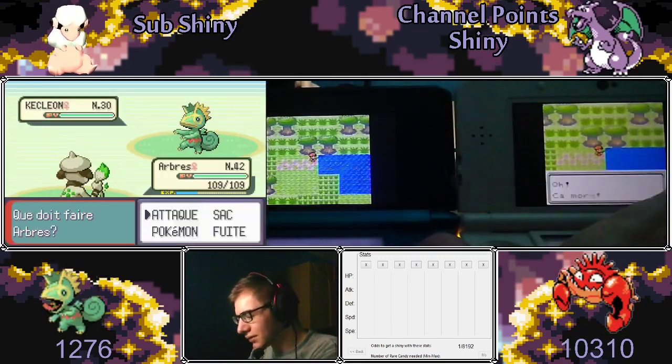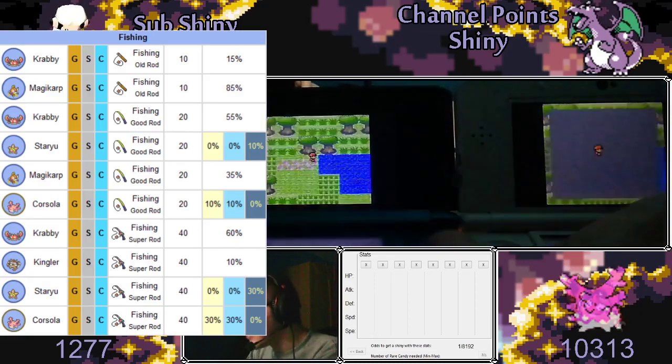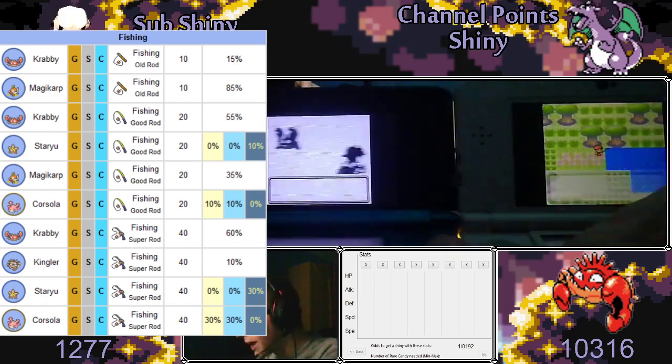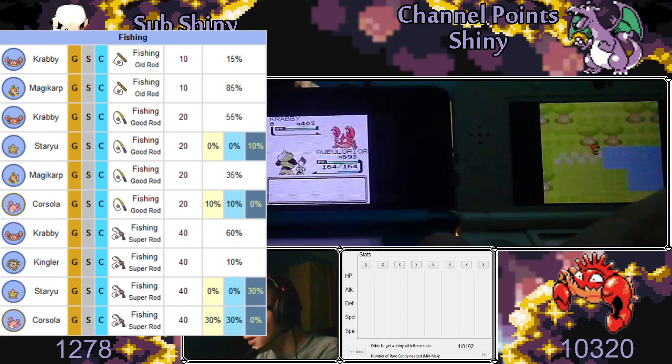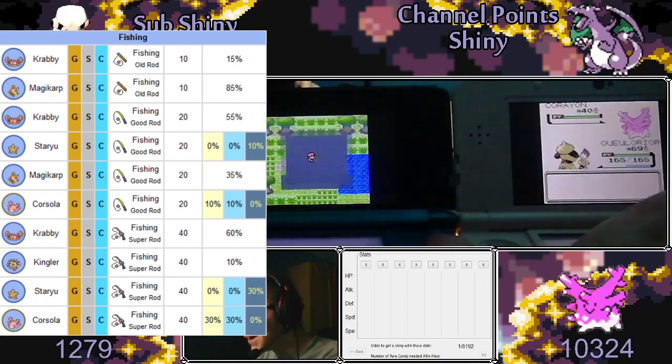I did some tests and concluded the encounter rates were similar to the Olivine City ones. Here's a screenshot of them from Bulbapedia. My target was Corsola — it's at 30% during the day with Super Rod — so this Crabby is the first phase, and I'll continue phasing even if I put this hunt on hold to start my next hunt.